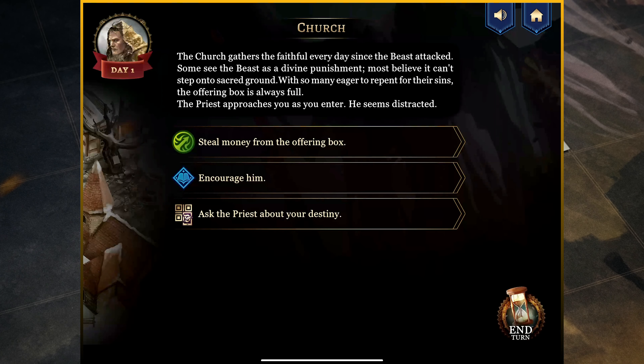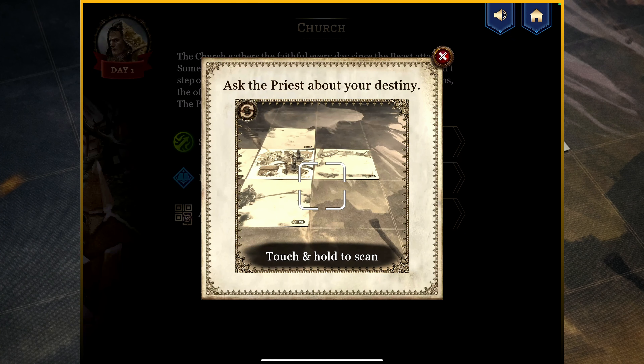A new option has popped up — 'encourage him.' If we feel our intelligence skill check is good enough, we could try to encourage the priest, which may not be a bad idea. But first, before we do this, let's ask the priest about our destiny. I'm going to click on 'ask the priest about your destiny' — it now will allow me to scan the QR code. I want to make sure I do it for the right destiny: finish the spell, which is the yellow side of the card on the right. It says: 'I don't know of such matters, but the old Pathfinder might.' So it appears we have a lead — the old Pathfinder, someone we need to track down.